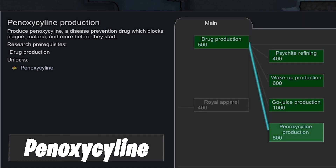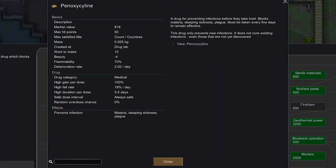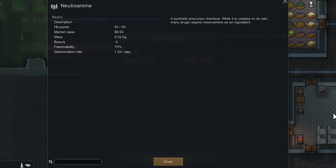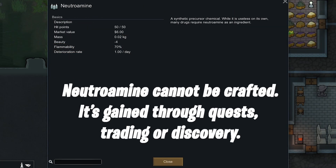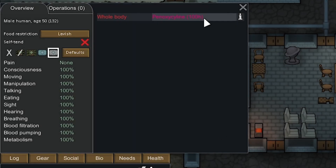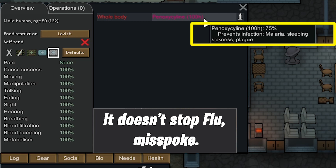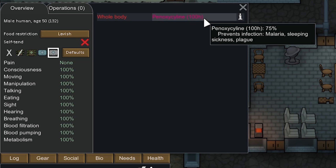Next we go on to the medical drugs. The first one on screen — my dyslexia is not going to allow me to pronounce this, so just pretend I said it. It's harmless, and in a world where you can sell meth, why would you sell this? The idea is that if you administer it to your colonists every six or seven days or so, you won't get any illnesses whilst under it. If you already have an illness like the flu, take this — it won't cure the current one, but it will prevent you from getting the flu next time.